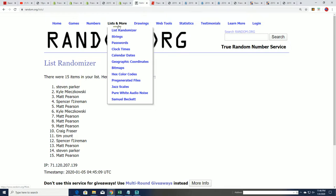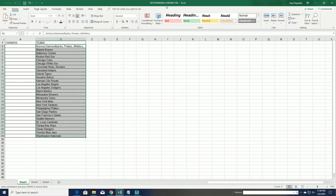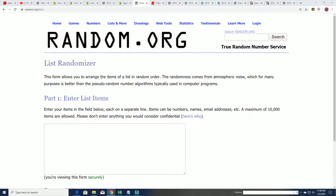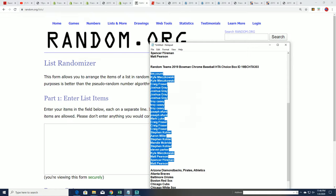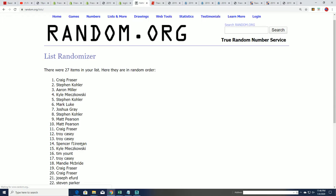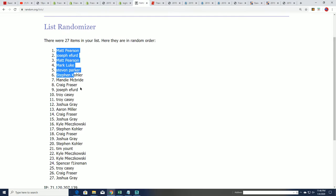Seven times apiece. We'll stack the list up right here side by side so you'll be able to see what you may get in the break. All right, lucky number seven — the first random is finished. Good luck everybody!